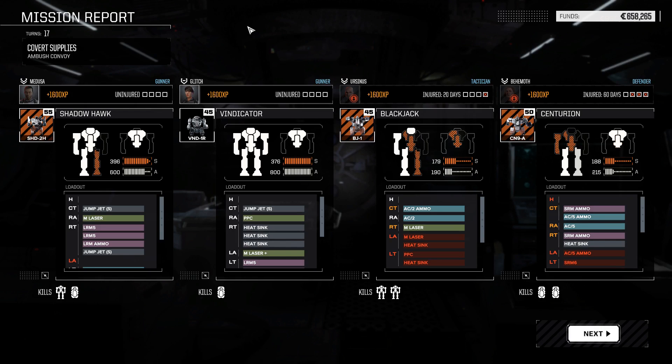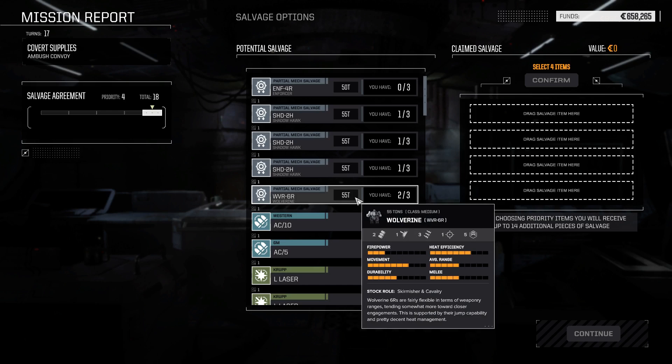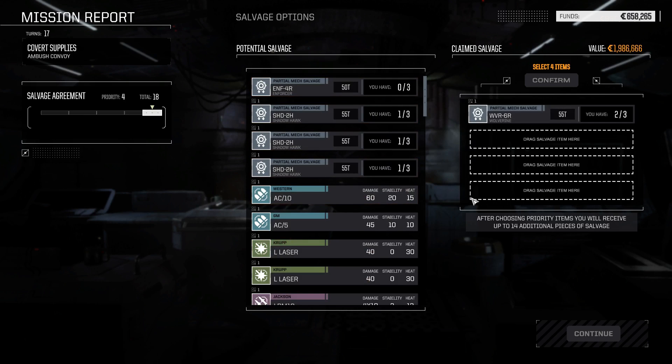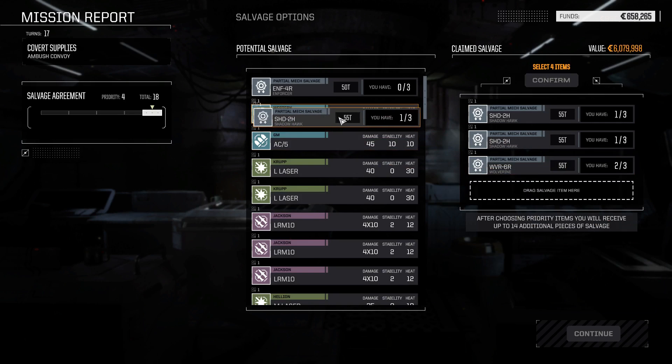I'm gonna take some easier missions while we recover. Enforcers are nice. We got two pieces of Shadow Hawk and three pieces of Shadow Hawk, and a Wolverine. We can get a Shadow Hawk and a Wolverine? This is worth its weight in gold because right now we have mechs that aren't functioning. And if we can get all pieces of a Shadow Hawk plus a little extra - well one extra Shadow Hawk salvage I won't get.